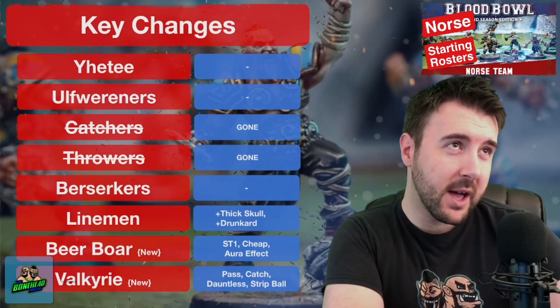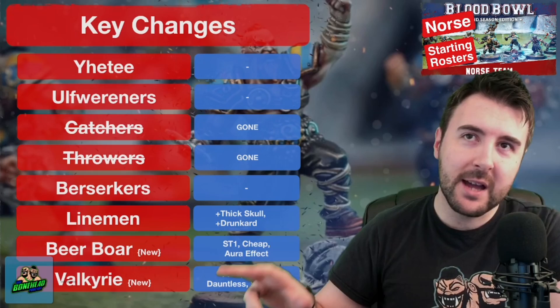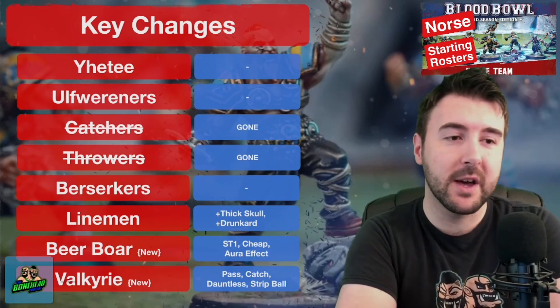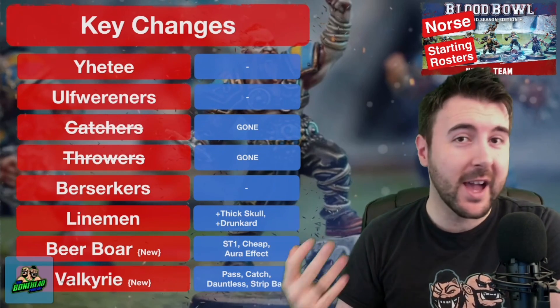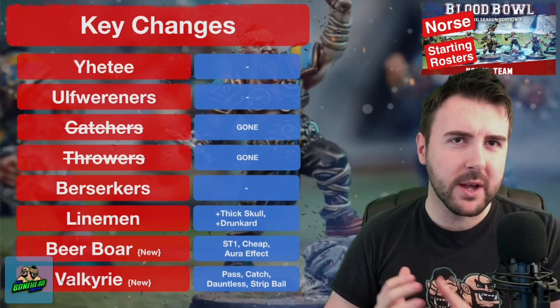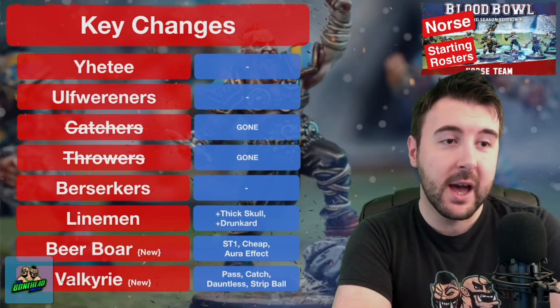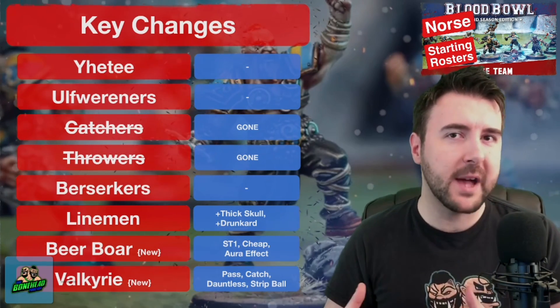They've been replaced by another positional called the Valkyrie, and you can use your favourite thrower or catcher models as one, because the new Valkyrie positional has Pass, Catch, Dauntless, and Strip Ball — basically a hybrid thrower-catcher, still movement 7, but 95k, so a very expensive positional. The Berserkers have stayed the same, and the linemen have got almost better.